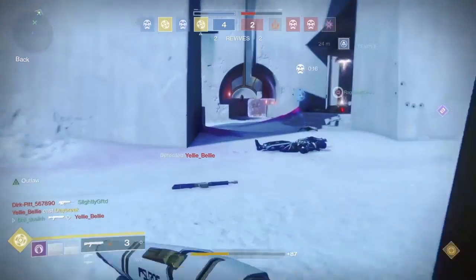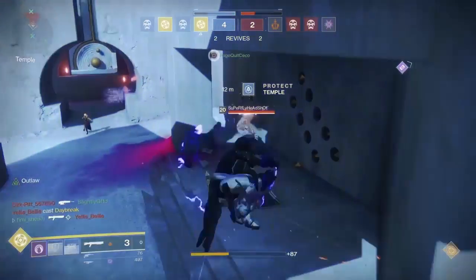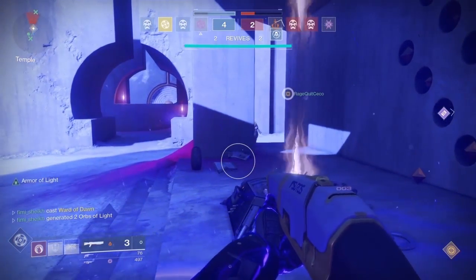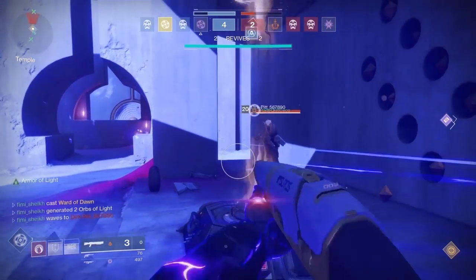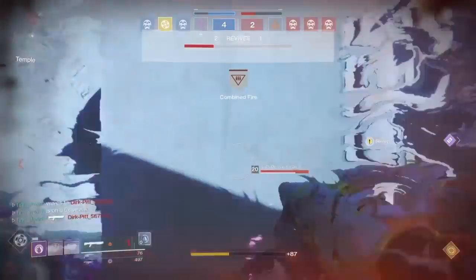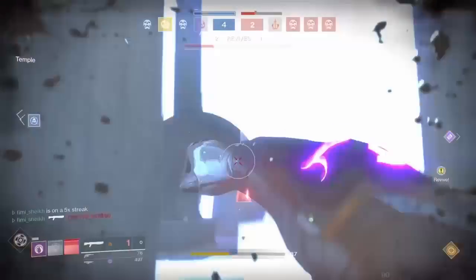Here's another example: he pops a Dawn Blade, I shoot him with the shotgun, and now his teammates are trying to diffuse. I put my bubble next to the bomb — if they come close enough and try to defuse, I can just shotgun and melee them. My teammate is behind me in the bubble and starts protecting the bomb while I push and get the kill.